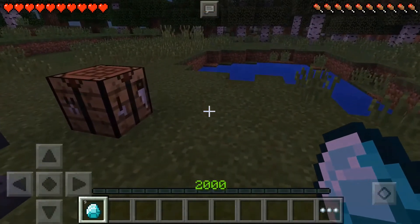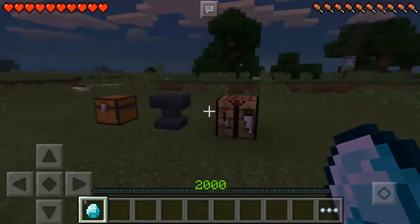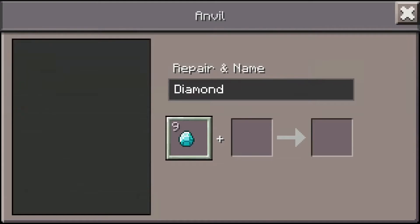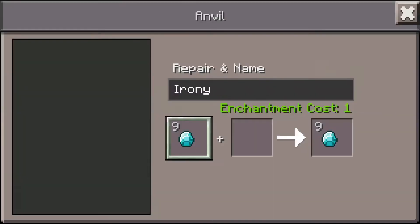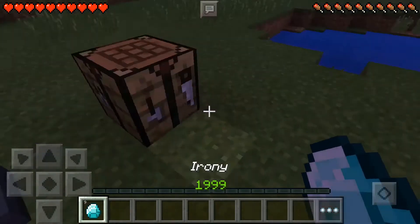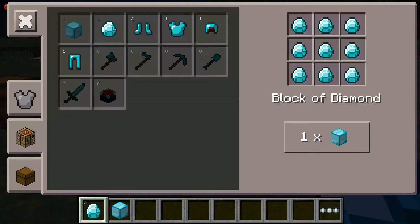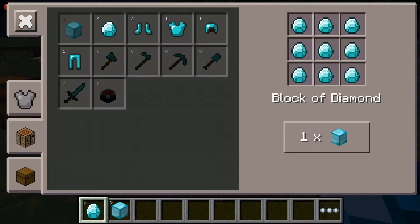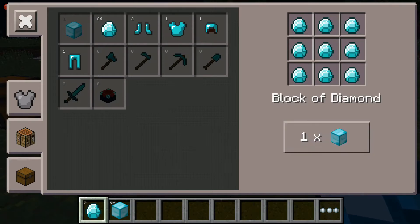Say you have nine diamonds and you want an unlimited supply of diamonds. Just go in, click on them and get all of them. Then drag them to iron. Just take this into a crafting table, click on the block of diamond and you can craft unlimited blocks. See — unlimited! This is legit guys, this is not a fake video. This is awesome.